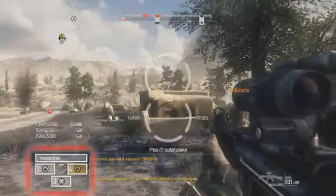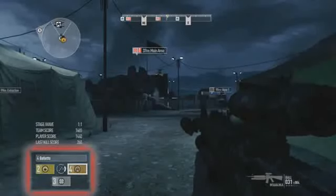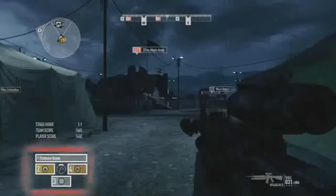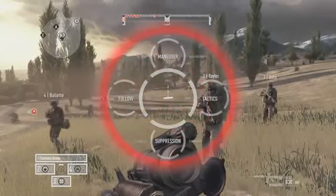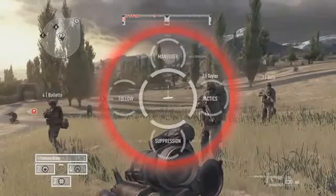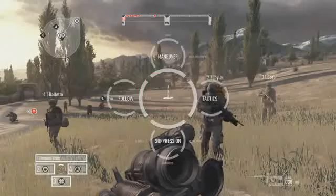You can select your fireteam via the status controls. One button will select your entire fireteam, another selects number 2, another selects number 3, and finally number 4. This is the same regardless of whether your fireteam consists of human or AI members. The most important tactical tool at your disposal is the Quick Command Radial, or QCR.